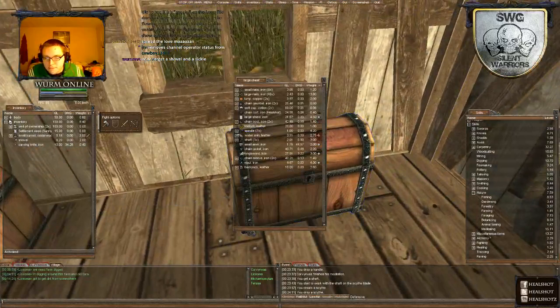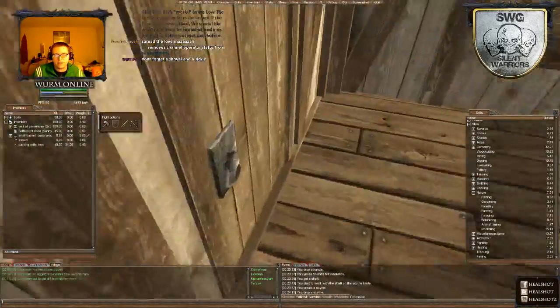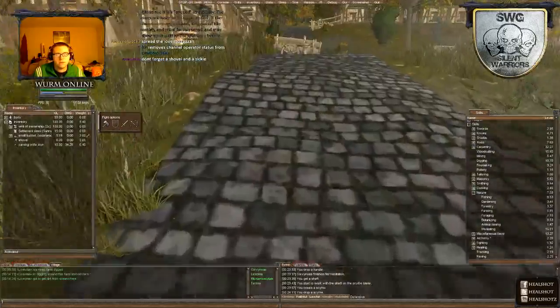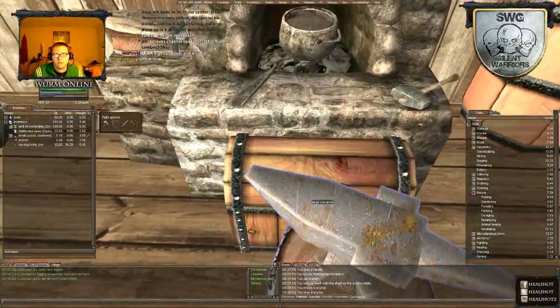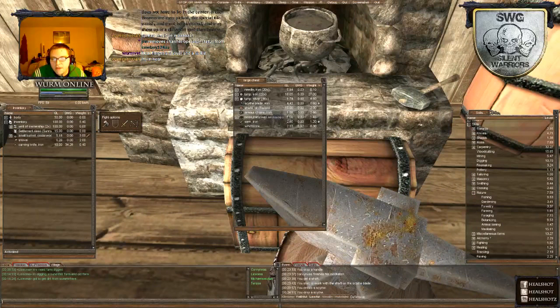Did you check the forge and the box as well? I need a scythe, not a sickle. I'm sure there was a sickle blade in one of the chests or boxes somewhere. That's a scythe — I need a sickle. I have sickle, sickle, sickle, sickle.